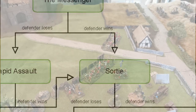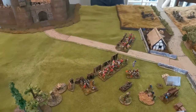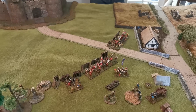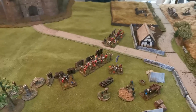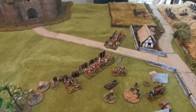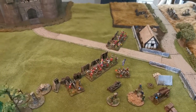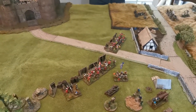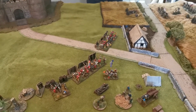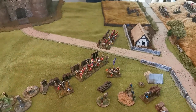For this game, the forces of the Duke of Suffolk are basically sallying forth at dawn to try and surprise and harass the Neville forces. Robin has multiple objectives: destroy siege engines, get rid of supplies, and potentially even steal some supplies for the castle.